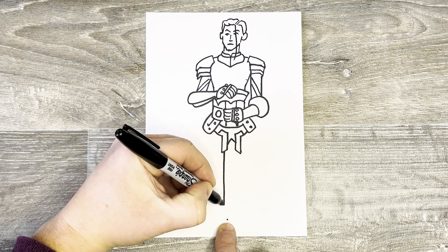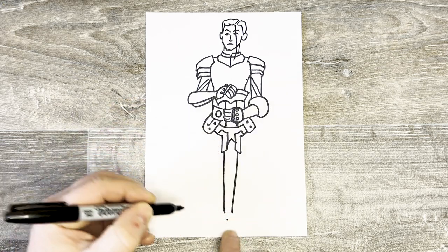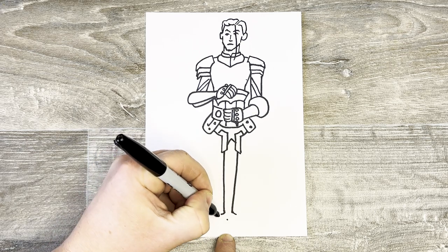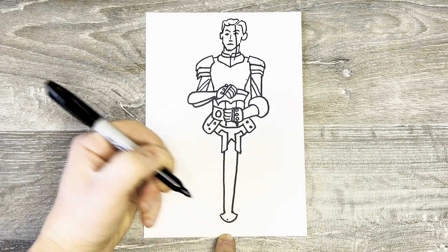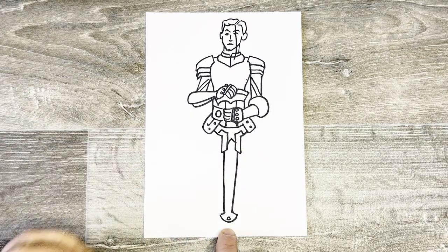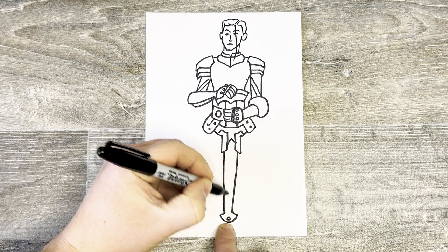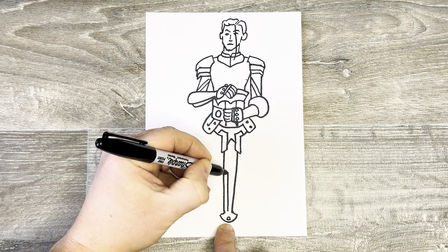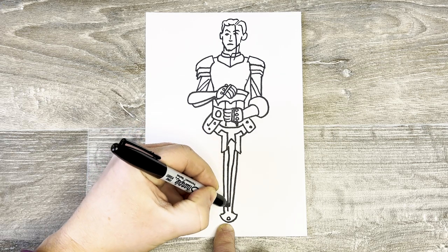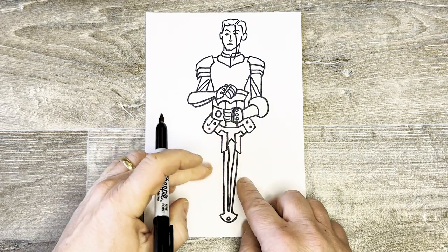Now we can work out the rest of the sword — this side down to about here, this side down to about here, sort of tapering as you do it, and then it kind of comes out a little bit and curves around at the end. This little dot here — put a little circle there, and it's got a bit of a yellow, sort of gold-looking area in the middle of it, so I'm going to draw that up to the middle area and down here so you know what's going on there.